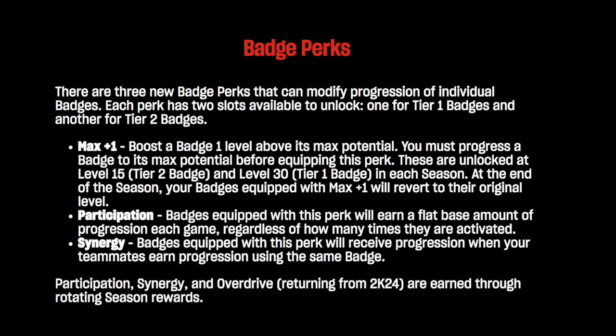Now for the last one — Max Plus One — which I know a lot of people will have mixed feelings about. With the Max Plus One badge perk, you can boost a badge one level above its max potential. You can turn your gold badges to Hall of Fame and your Hall of Fame badges to Legend. At season level 15 you'll get the Tier 2 badge boost, and at level 30 you'll get to do it for a Tier 1 badge. Each season you can take two badges and upgrade them one level above where they are.